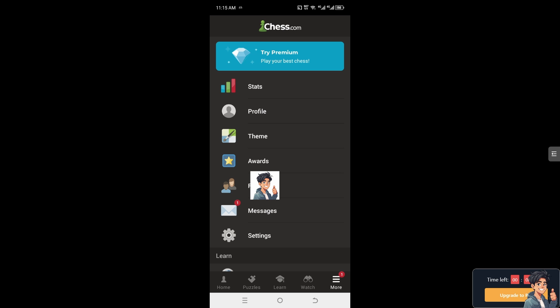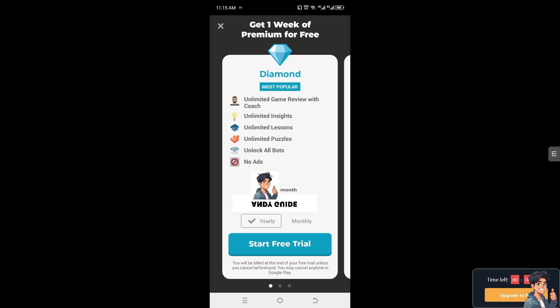With a premium subscription you can play your best chess — you get unlimited game review with your coach, unlimited insights, unlimited lessons, unlimited puzzles, and of course you can unlock all bots. That is the only way to unlock all bots on chess.com.